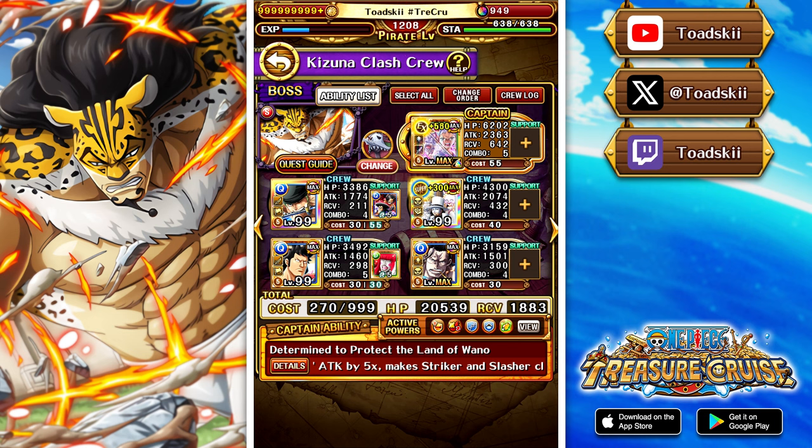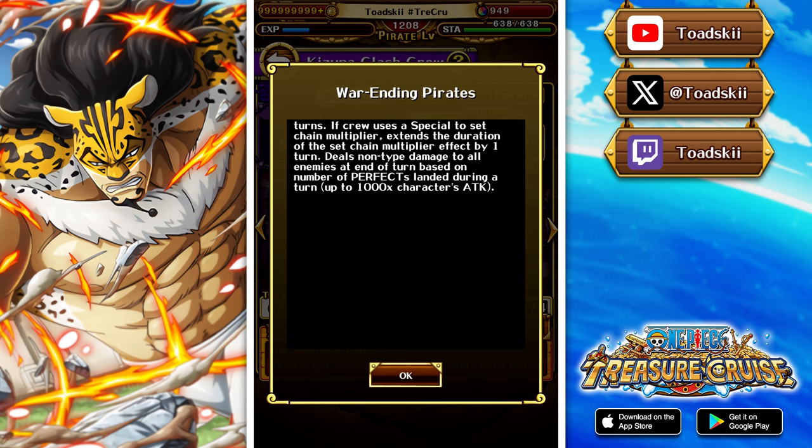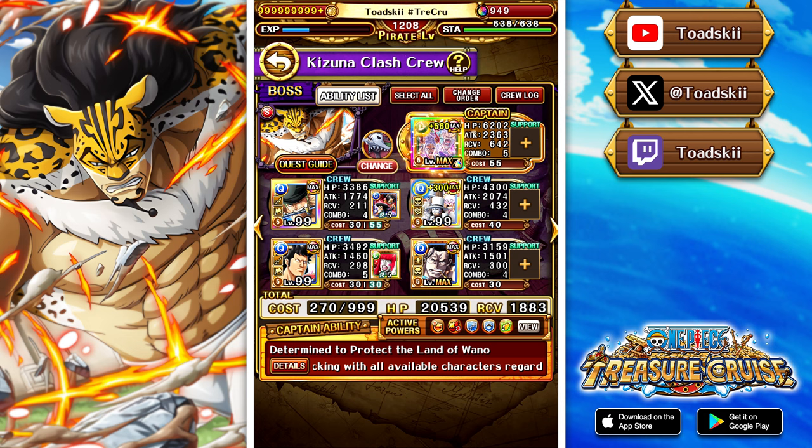In battle two, we're going to be inflicted with special bind on our crewmates for five turns and two turns of special reverse. There's also an intimidate that negates chain multiplier effects carried into the next room. However, Shanks Crew alleviates that issue because any time you activate a special to set the chain multiplier, it extends the duration by one turn — completely offsetting the enemy's intimidation.